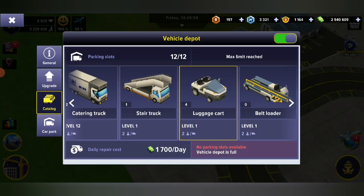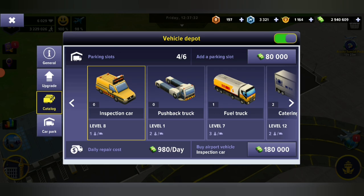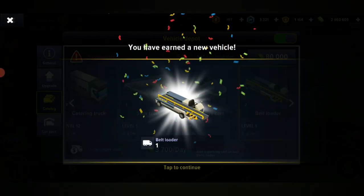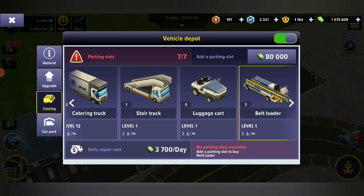This depot is now full, so we'll upgrade another one and add three more. Going into the catalog, we've got two more spots here which is great. We'll add one belt loader — they're quite expensive — then a second one, and one more. All right, I think we've got this right.